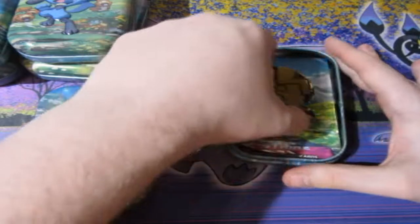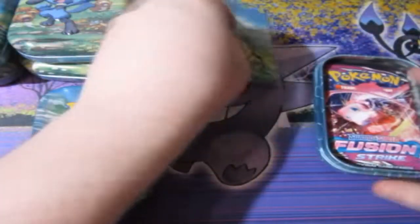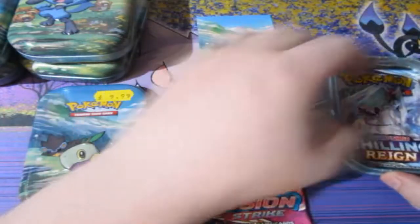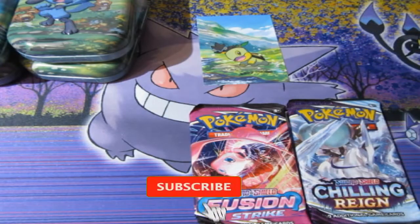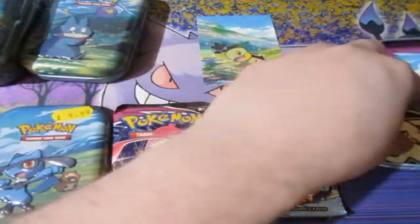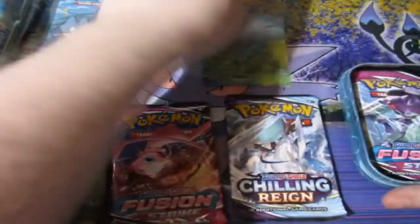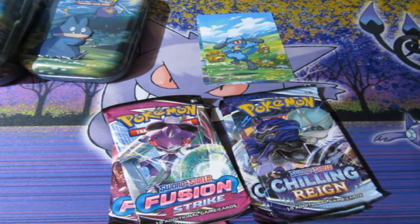Here we go! From the get-go you get yourself a giant Pikachu coin, which is nice — they're putting giant coins in it now. And there's your first card. So you get yourself a Fusion Strike and a Chilling Reign pack. I really wish it was Brilliant Stars but you can't win them all. We've got Viola, Fusion Strike, Chilling Reign — they are all exactly the same.